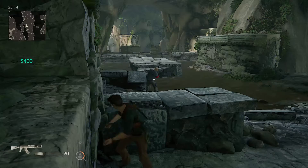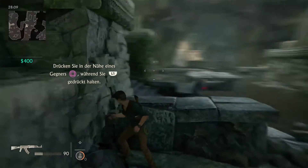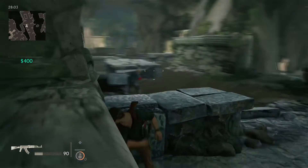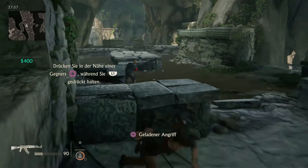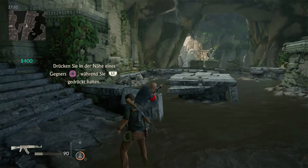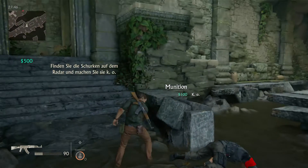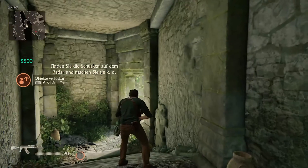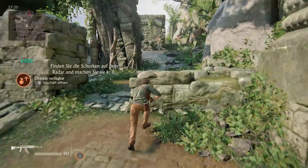Ich bin nicht gedrückt. Okay. Ja, geladen. Dann drücken Sie in der Nähe des Gegners - ah, ich kann mich noch bewegen. Danke sehr. Oh Gott, das ist ja was, was überhaupt nicht funktioniert. Da ist ein Gegner. Dann gehen wir mal hin. Oh, hallo, Gegner. Ein Gegner - das sind mehrere Gegner.